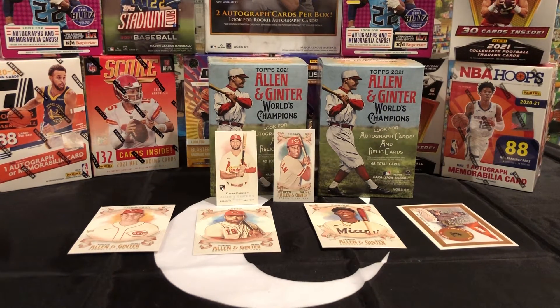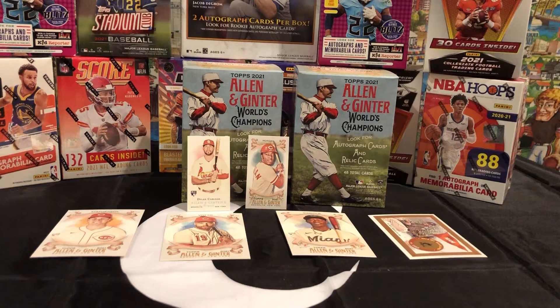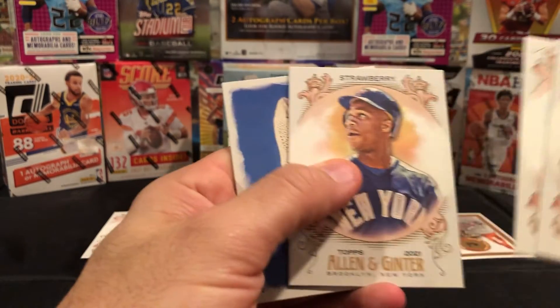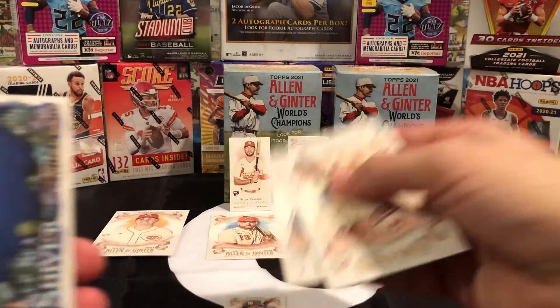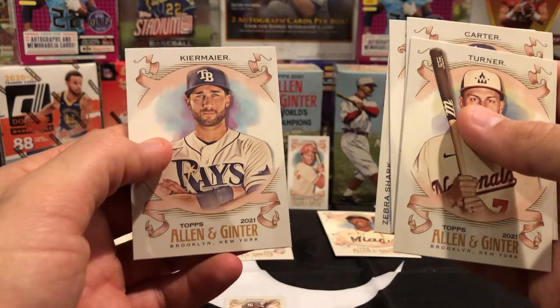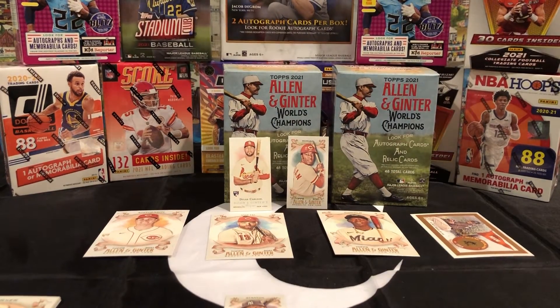Sorry about that — we're back, had some technical difficulties. Abby's ready with our first pack of my box. We got a Trey Turner, Darryl Strawberry — you had that card — a John Callor, a mini Mike Stanton. What's this — a zebra shark. So far we have a blue shark and a zebra shark, and a Kiermaier. I don't think any of those beat Jackson's cards.